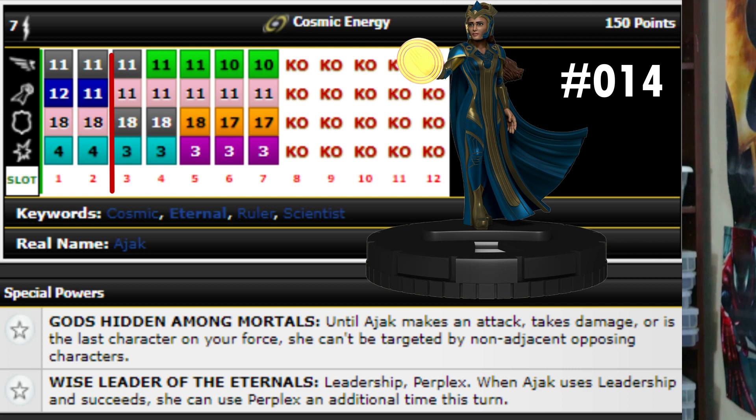She's actually a great support character with leadership and perplex on her dial, probability control throughout most of it, and potentially a double perplex when leadership succeeds. She's also a powerful attacker with running shot, 12 attack, four damage, penetrating blast, and seven range. Cosmic energy gives willpower and protected outwit. I'd go all in on the 150-point line — that 12 attack four-damage penetrating blast does it for me. I'd probably pair her with the common Fastos who can give her an object for a range combat expert boost, making it a 13-attack, six-damage penetrating blast combo.